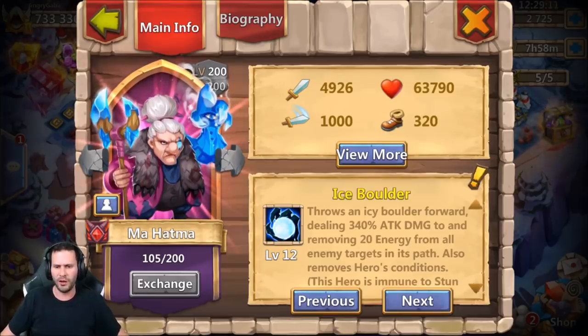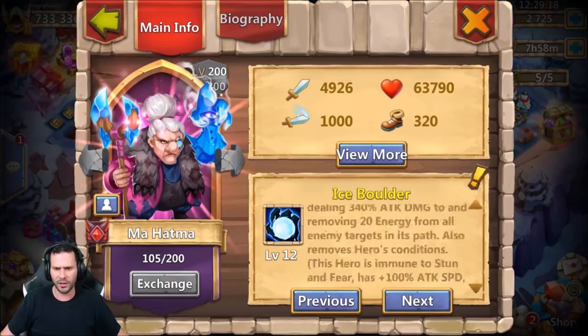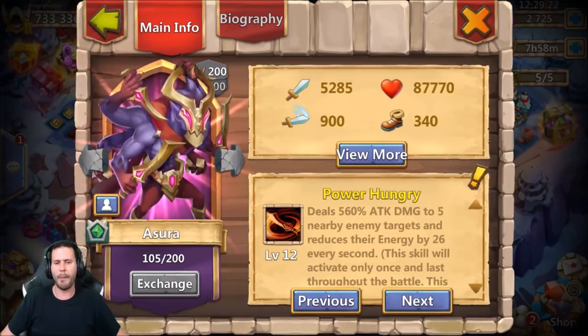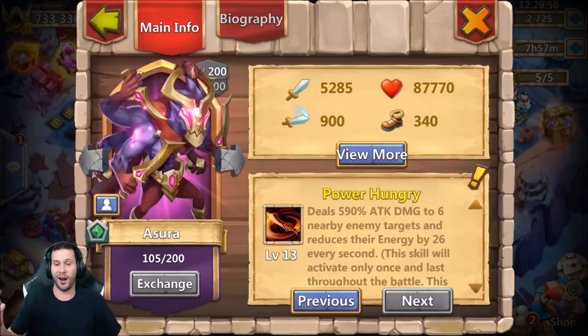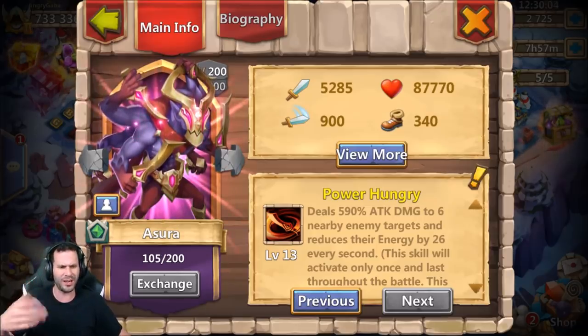Mahatma goes from 340% attack damage to 360. The amount of energy drain stays the same. Now we got Ashura — one of my favorites, probably my favorite hero in the game. Once he procs, he stays proc. He goes from deals 560% attack damage to 5 nearby enemy targets — now 590% attack damage to 6 nearby enemy targets, with energy reduced by 26 and deflects 50% of damage. He attacks 6 targets instead of 5. That's a pretty beast mode upgrade — you get 30% more damage plus a whole extra target, which is really beast mode for Fortress Feud or Guild Wars because there's always 6 heroes.